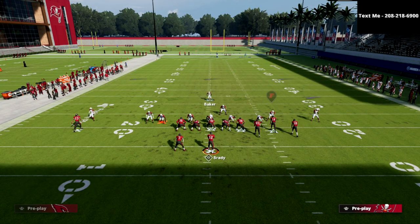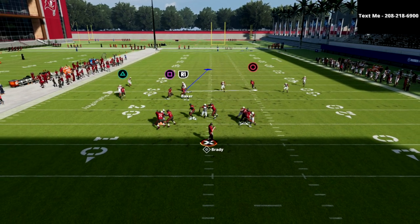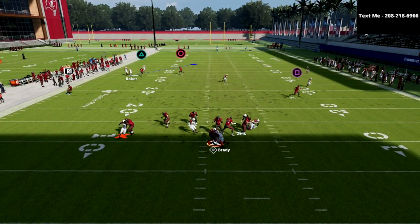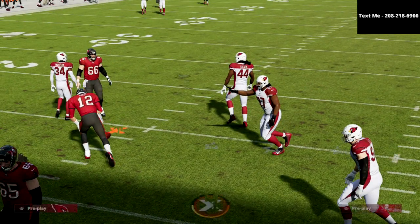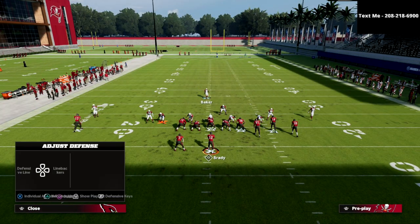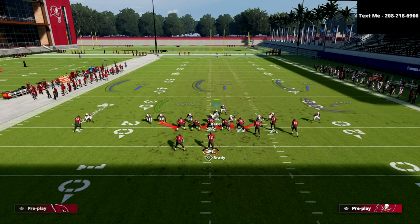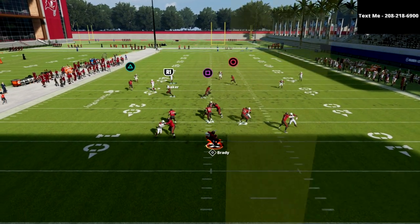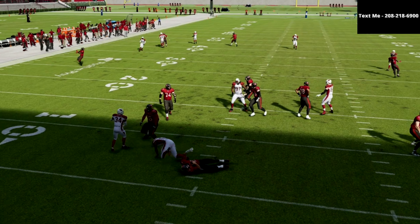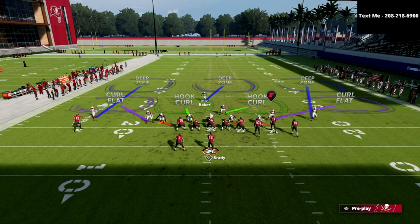If your opponent decides to block their tight end, because of the type of pressure this is, it's actually fairly consistent against a block tight end too. Let me show you — we set the play up, QB contain, and watch this block tight end: you get this B-gap disengage pressure that comes pretty clean at the quarterback.